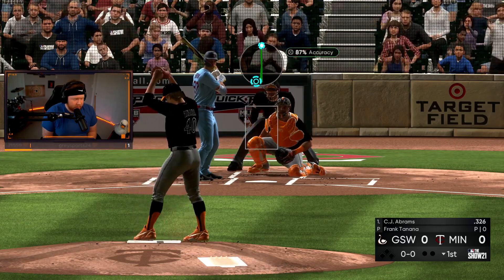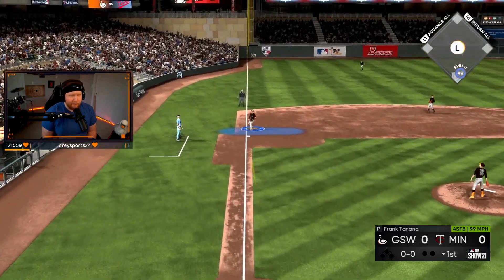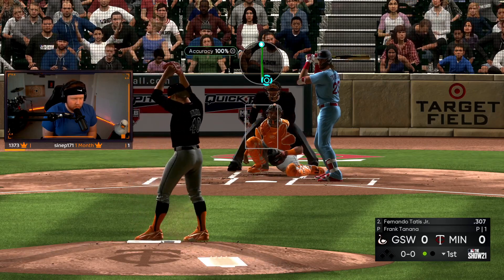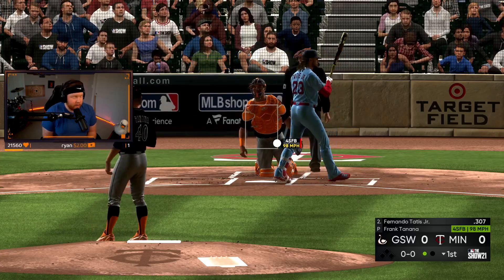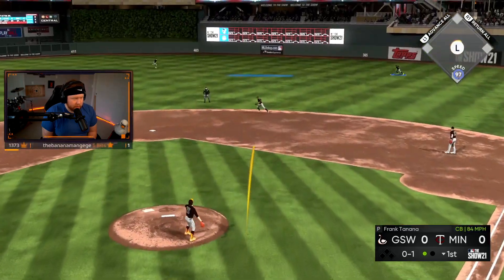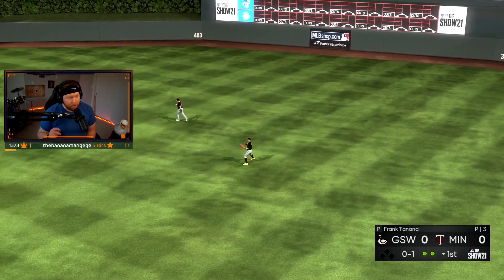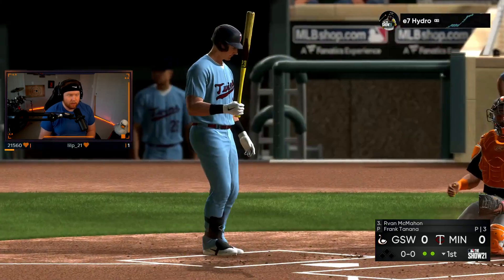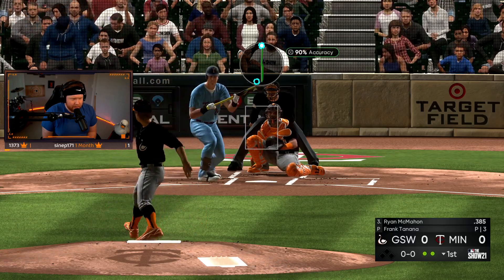Just missed that one — put up a zero but Soriano gets a hit. Tanaka let's do this! Got Abrams to pop up — one out. Tatis making his first play; opponent's got Tatis in the two hole. The perk of having this outfield right now is the defense is incredible — great speed across the board, good fielding across the board. Ryan McMahon in the three hole — gonna go up and in to see what happens.